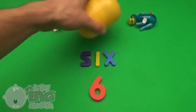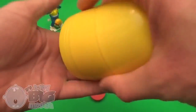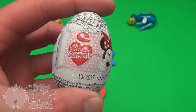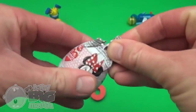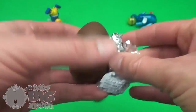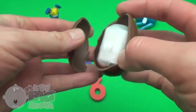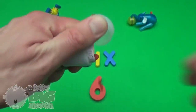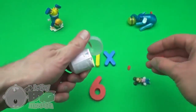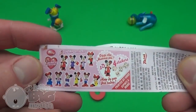Now for a spelling surprise! Surprise! Mini Nose! Shake, shake, shake! Pop! The Disney Mini 3D Collection!